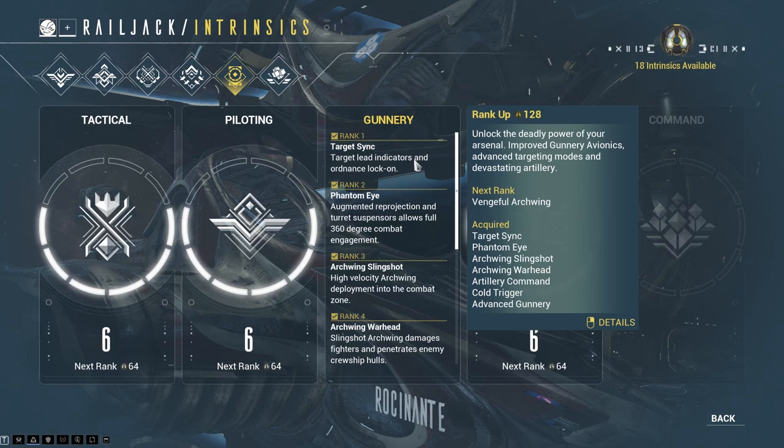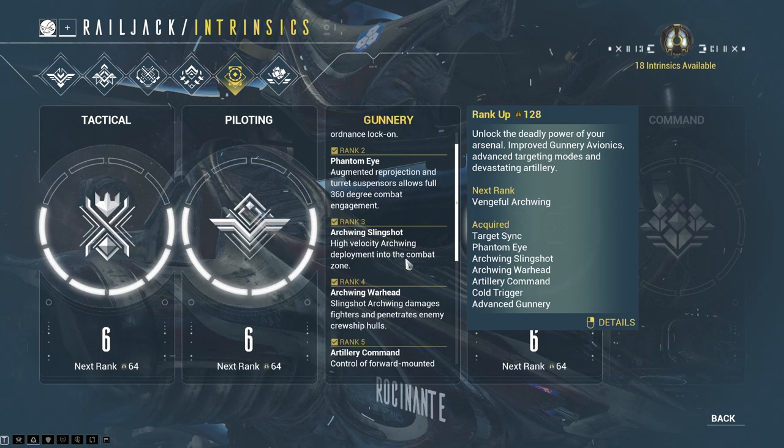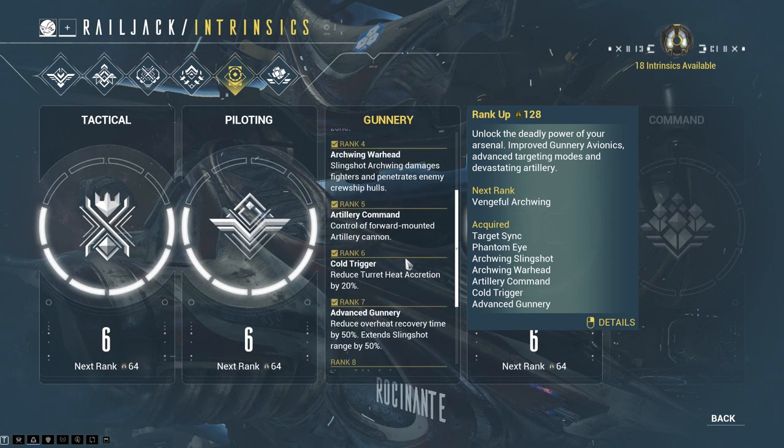For Gunnery, rank 2 is really good because when you're on the side guns — the turrets — you get a 360-degree view, so you can shoot things behind or around your ship. Rank 3 lets you use the slingshot. Rank 4 allows you to use the slingshot to hit targets and deal damage, and while you're flying toward that target you take no damage at all — you're immune. If it's a crewship, you'll go all the way inside without needing to enter from the back.